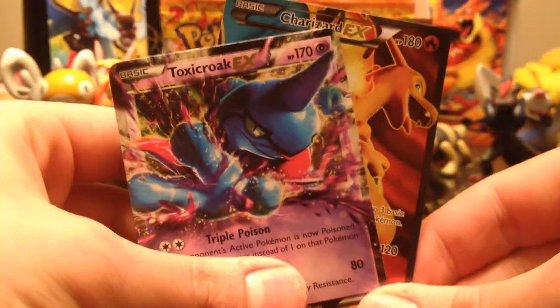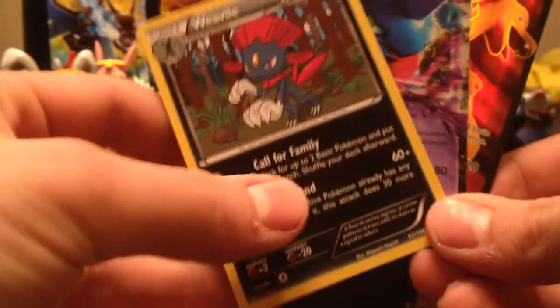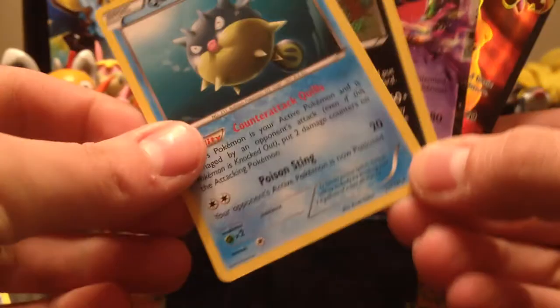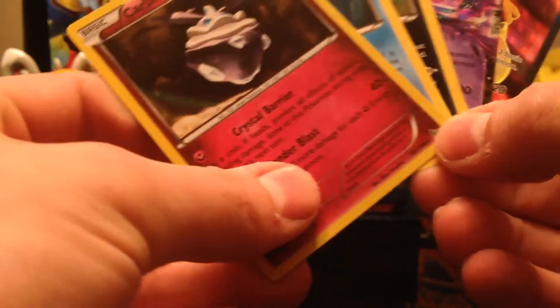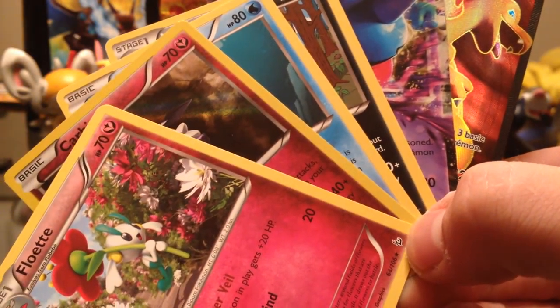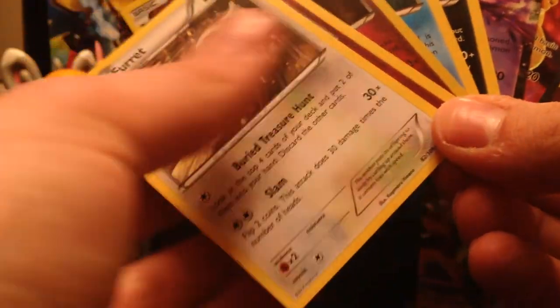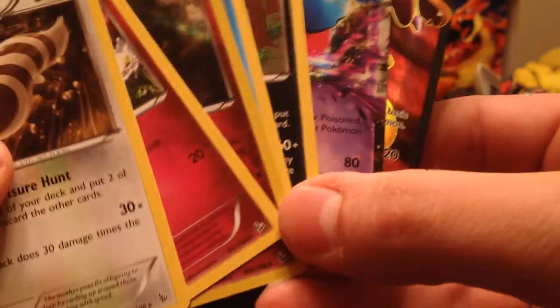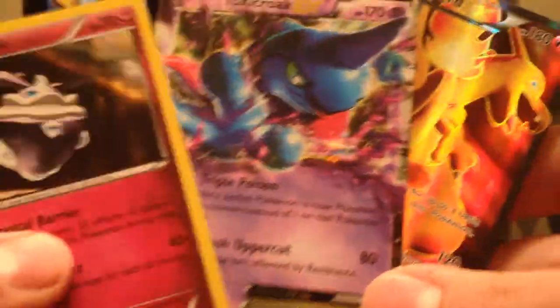Let's take a look at all these: we got Toxicroak EX, Weavile, Qwilfish, Holographic Carbink, Rare Floette, Furret, and Furret. Is that seven? Pretty good for this episode. Wow. The first one was good, this one was even better. Hopefully it just keeps going upwards, because that would be amazing. So here's the holographic, the EX, and the Charizard EX. Oh my goodness.